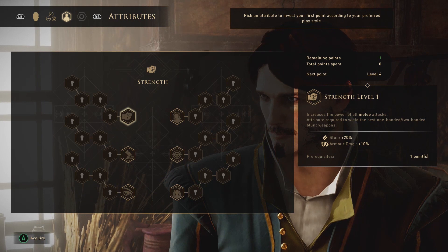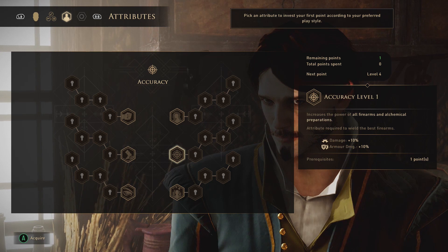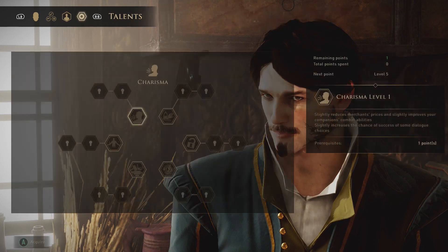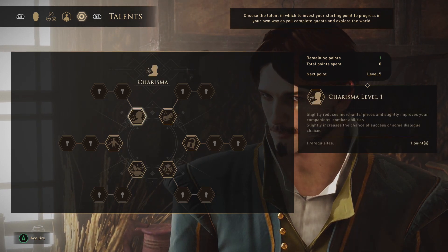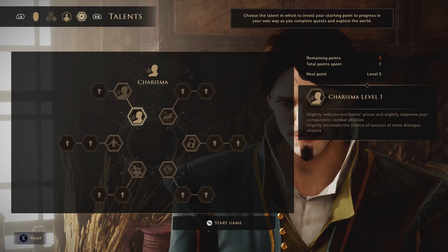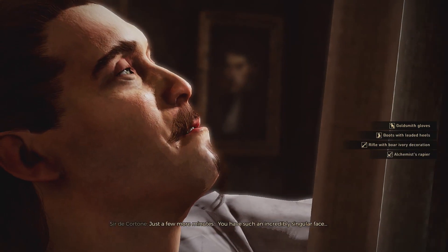Pick an attribute to invest your first point according to preferred playstyle. It increases fury generation and all damage inflicted in melee combat, or increases the power of all firearms and alchemical preparations. I tried pressing the start button to begin, but that's not the start button on Xbox — I had to look down at my controller. Just a few more minutes of setup.